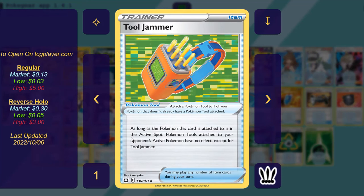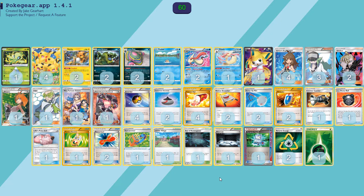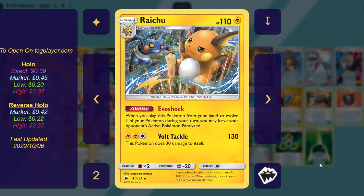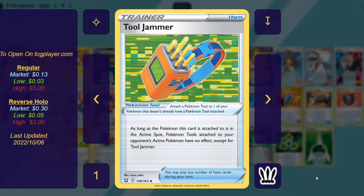One copy of Tool Jammer. Along with Faba, this is our counter to a tool that may get in the way. Things like Escape Board could become a problem because your opponent can retreat out of paralysis — you don't always see Escape Board, but you do occasionally see it. There are also just some other tools that could be helpful early on, like Stealthy Hood, which prevents all effects of your opponent's abilities done to them. You want to be able to turn that off so you can get your Evoshock off on an active Pokemon, and Tool Jammer gives you another option until you can get rid of it. Just a really good assist to have.